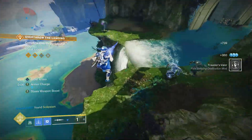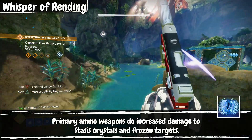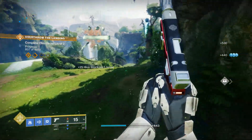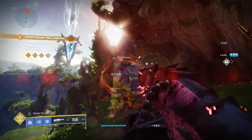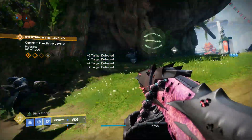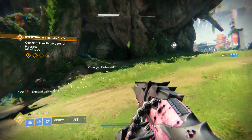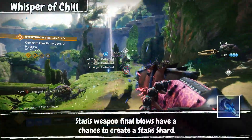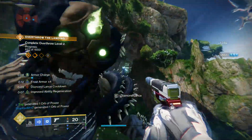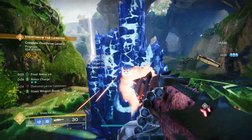Our last fragment slot is flexible, but I have Whisper of Rending. This makes my primary ammo weapons one-shot all my stasis crystals, which is great for ease of use when I'm trying to get that AoE damage. Using a sidearm I can one-shot each crystal, destroy them all as fast as possible, and get my grenade back quickly. I would recommend the new Whisper of Chill as an alternative — final blows with a stasis weapon create stasis shards, refreshing Frost Armor uptime.